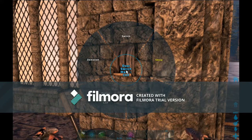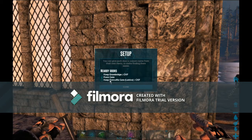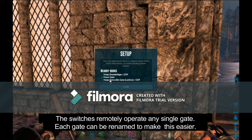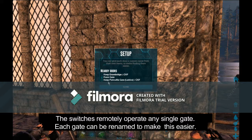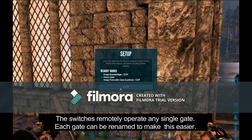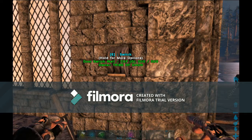You can set it up so you can actually have it... there's like three doors nearby that you can set it to activate — one of three.